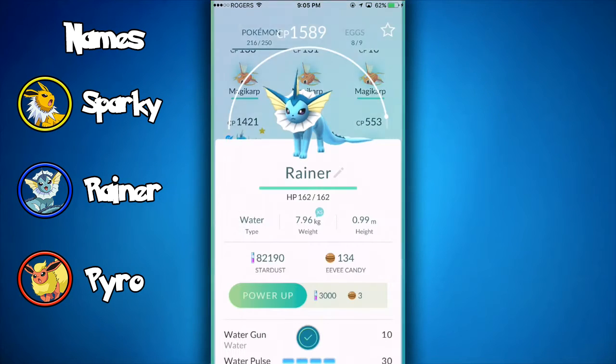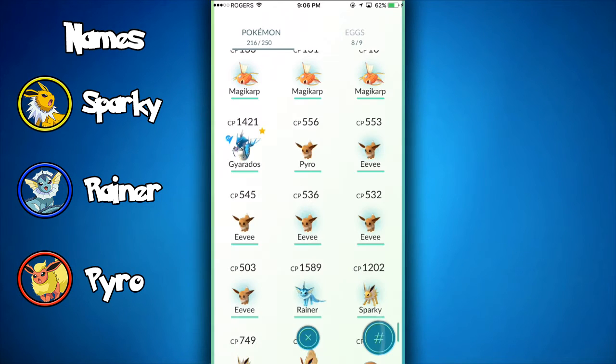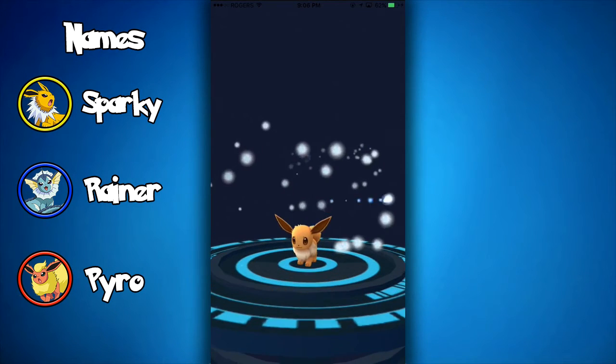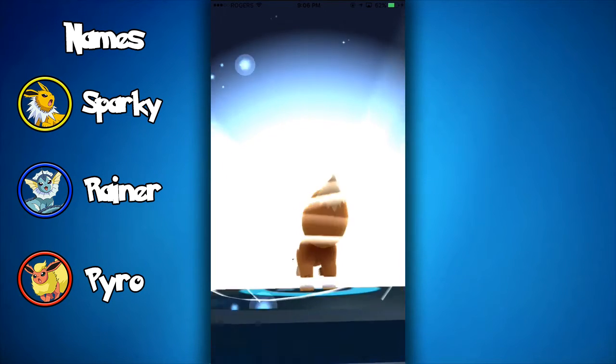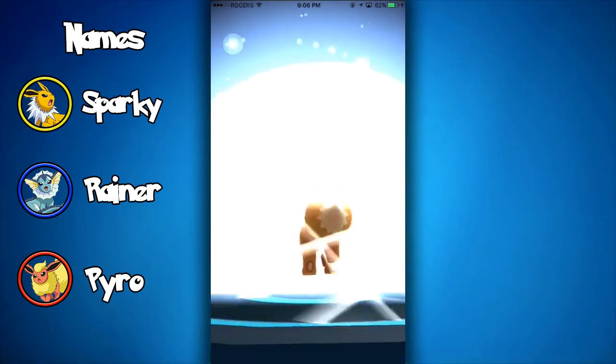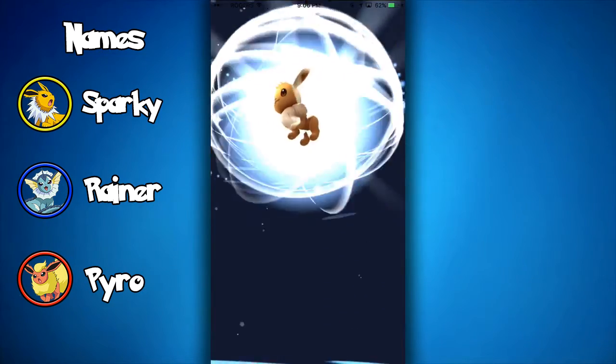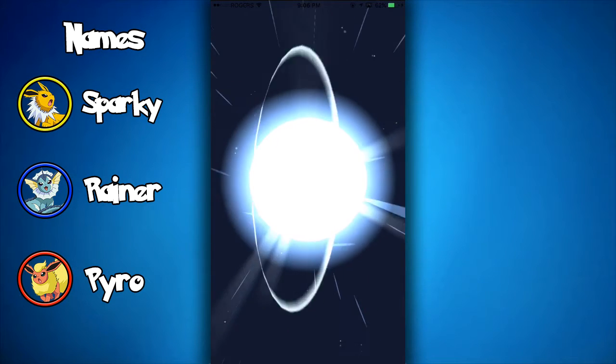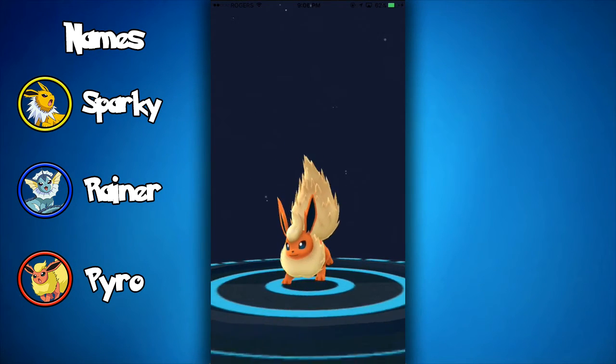I think I got every Eeveelution now. And oh my god, that is a high CP Pokemon! And the final one — Pyro — that's going to be a Flareon. Hopefully it works. I don't think I've actually tried this one with Flareon before, I've only ever tried the Sparky one. So hopefully I named it the correct name. And Flareon right there.